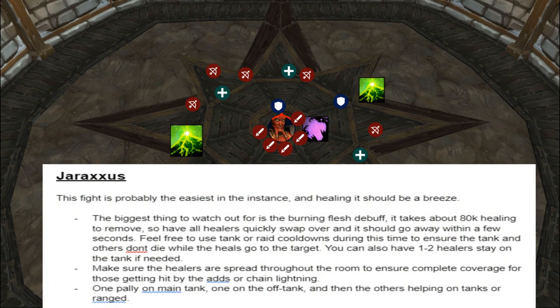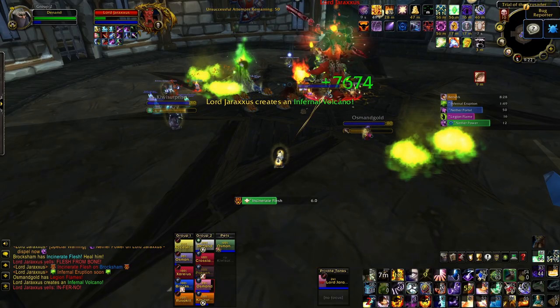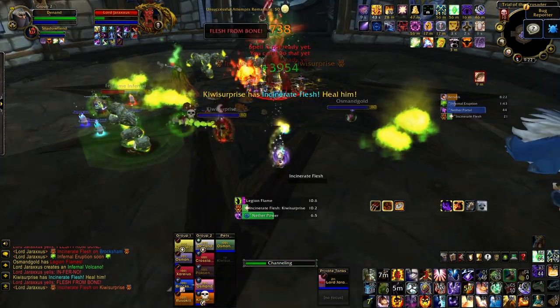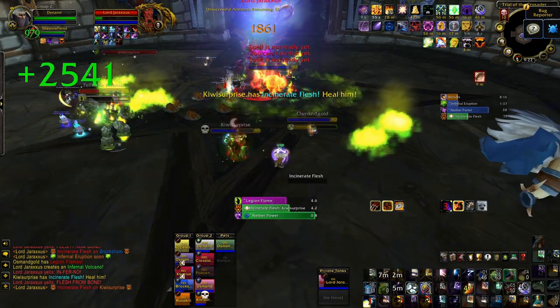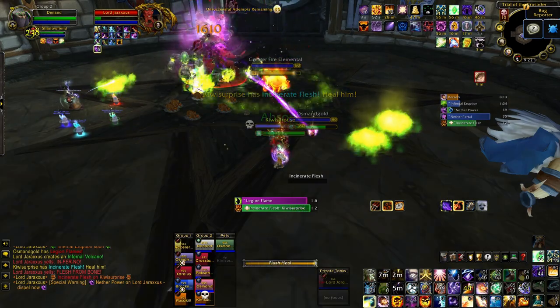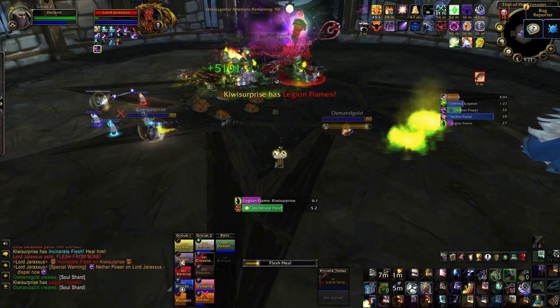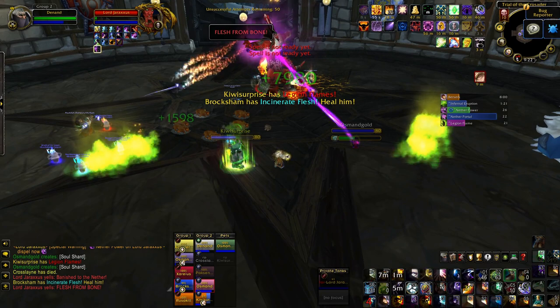The second boss is Jaraxxus. This fight is definitely the easiest one in the instance, especially to heal. The only cooldown you really have to look out for is the Burning Flesh debuff — it takes about 80,000 healing to remove. Have all your healers, maybe besides one, swap over and it should go away within a few seconds. On 10-man you get 12 seconds to remove it, a bit shorter on 25-man. Use tank external cooldowns during this time to ensure the tank doesn't die while healers are focused elsewhere. Make sure healers are spread through the room for complete coverage on those getting hit by adds or chain lightning. One Paladin on the main tank, one on the off tank, and others helping ranged. Don't get threat on the adds and don't stand near people for chain lightning.